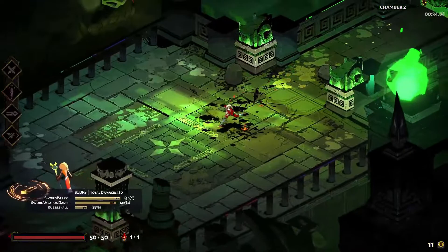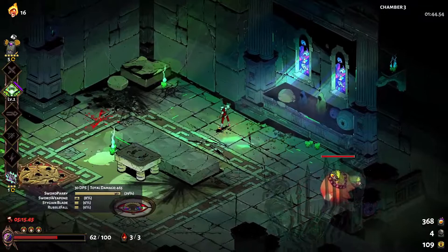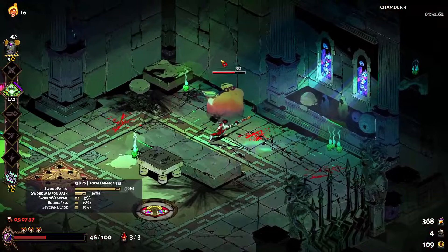Additionally, the majority of effects that affect your attack will also affect your dash strike, though a few do not. Finally, it's important to note that dash strikes strip your dash of all iframes. Normal dashes allow you to dash through enemy attacks, projectiles, and traps, but dash striking early in the dash won't work. Dash striking after avoiding the attack will work, though.